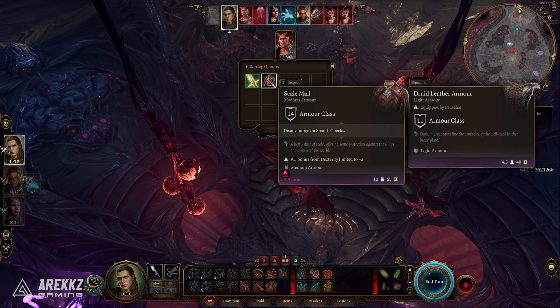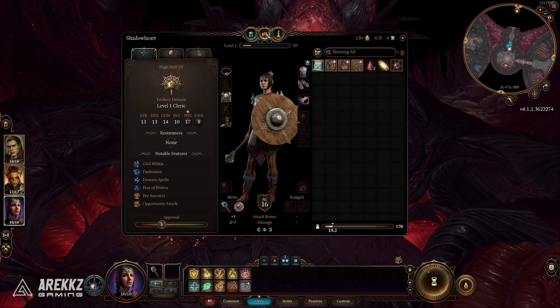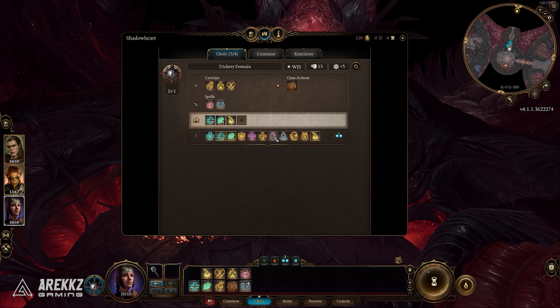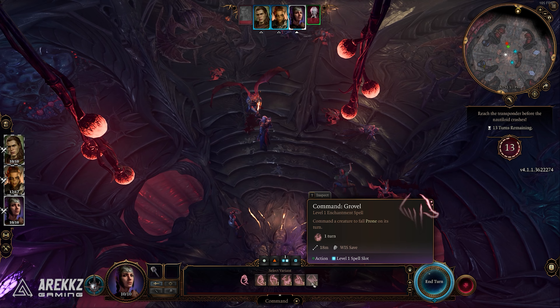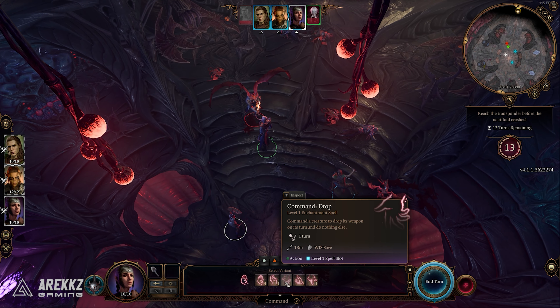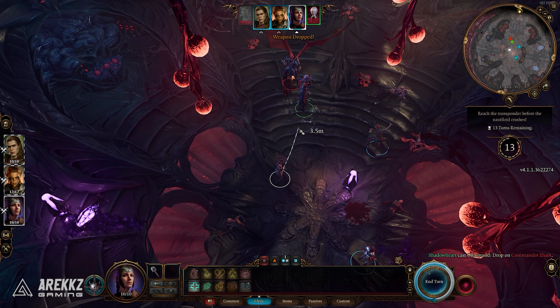Within the Nautiloid, if you make sure to free Shadowheart so she joins your party, you can go into your inventory menu and then into the spellbook and change one of her spells to the Command spell. This is perfect because you can issue the command 'drop' to an enemy, which makes them drop their weapon on the floor. This works on the Commander, and once he drops it you can have someone else in your party pick it up. It's a chance to succeed — for me it was 55% — so keep casting it or reload your save file if you run out of spell slots.